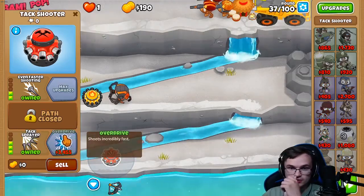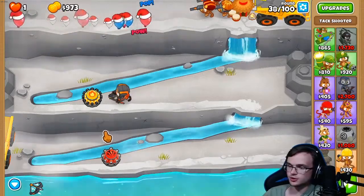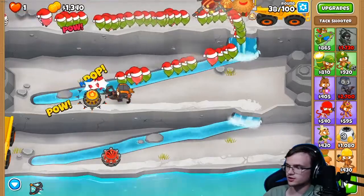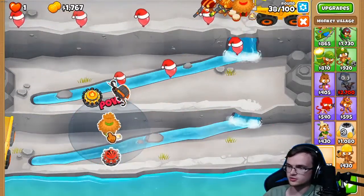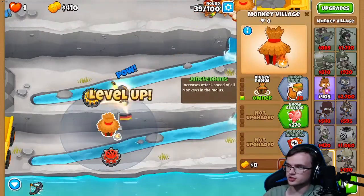Once you're done with that, place down a village down here. You want to place it so that all three towers are in range if possible — if not, that's also okay, because you're going to upgrade the village to Jungle Drums anyway.